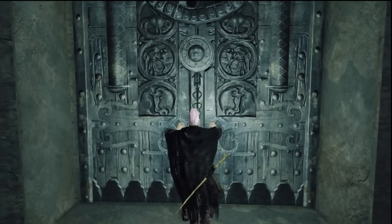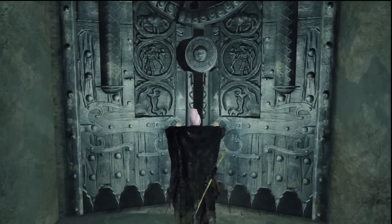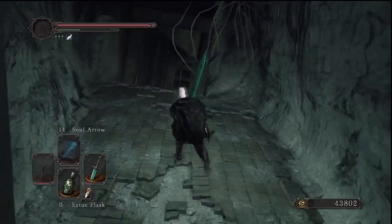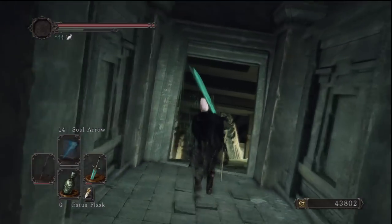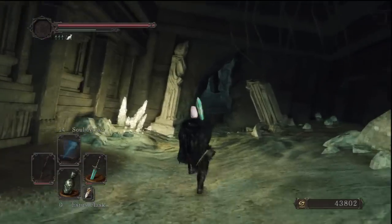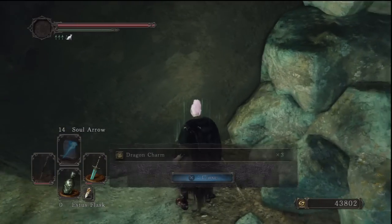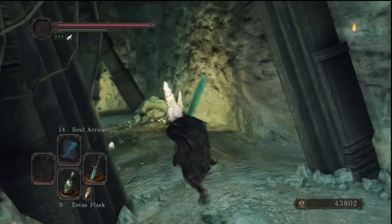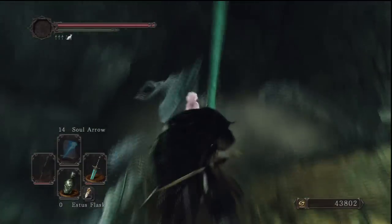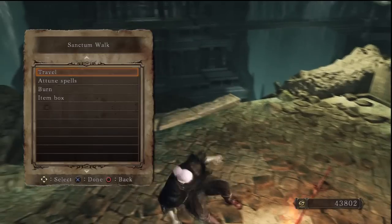Hi guys and welcome to our first episode of our 100% walkthrough of the first DLC for Dark Souls 2, which is Crown of the Sunken King. I do apologize for getting this out a bit late — it's been about a week — but I did want to explore it properly and find basically everything. We're going to do what we did with the original game: find all the items and secrets. There's our first item to the left, not really well hidden, and up ahead we're greeted by a massive dragon as we walk through this little cave and find our first bonfire.